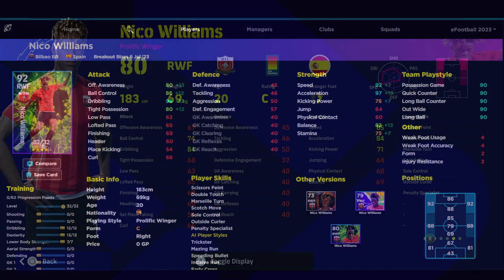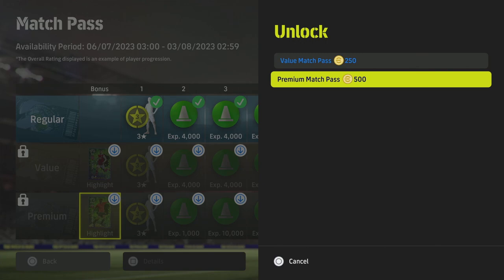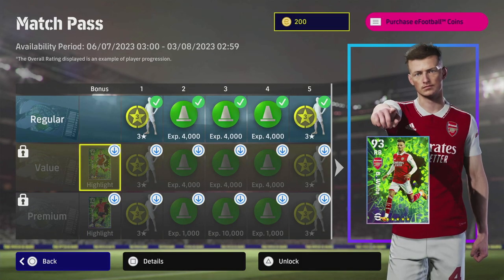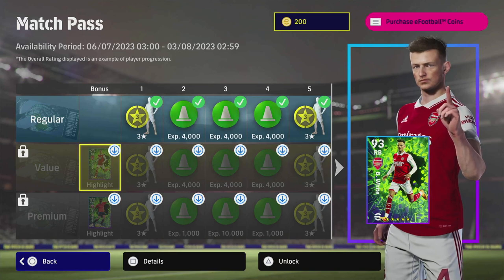All in all, this match pass is kind of worth it if you are starting off, and if you can get it for 250 or 500 coins. These players aren't necessarily god-tier if you already have a lot of epics and legends, but the value match pass is probably the best option. Ben White is a fantastic center back and that's where you should train him. Hope you enjoyed the episode — talk to you later, peace.